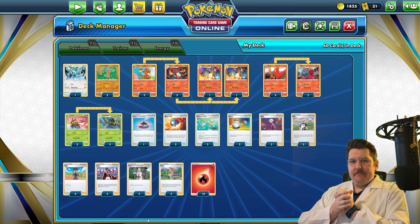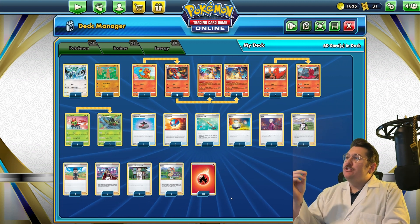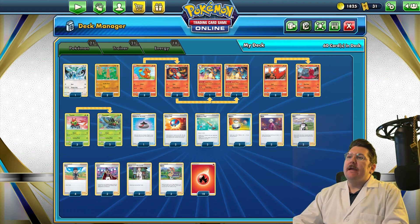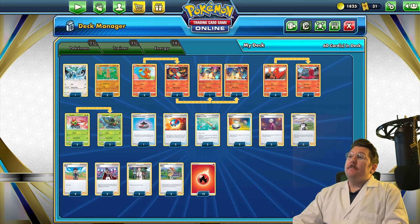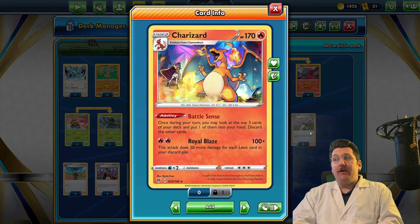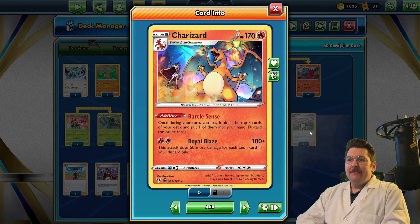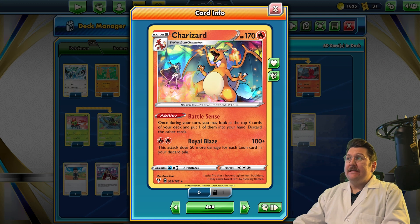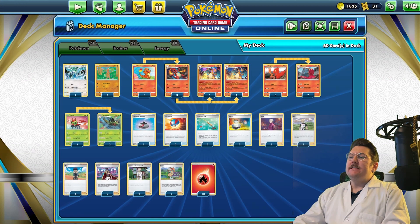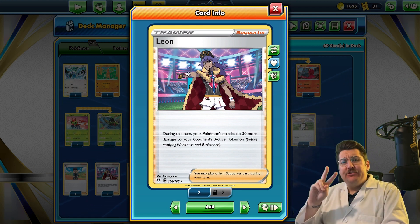This deck hits very hard. Let's talk about the main guy here, Charizard. Two energy for 100 plus damage. The more Leon in your discard pile, it's 50 damage per Leon. This deck only has two Leon, unfortunately, but that's still possibly 200 damage for two energy.